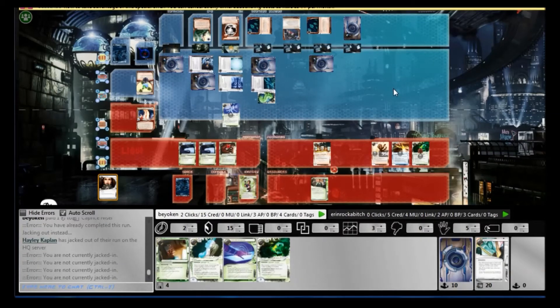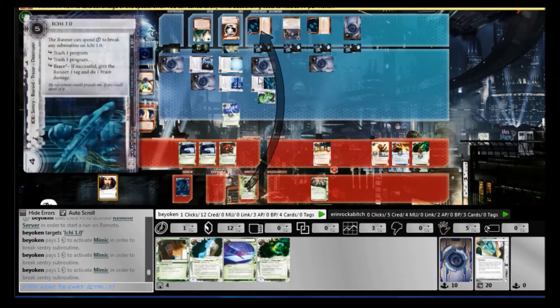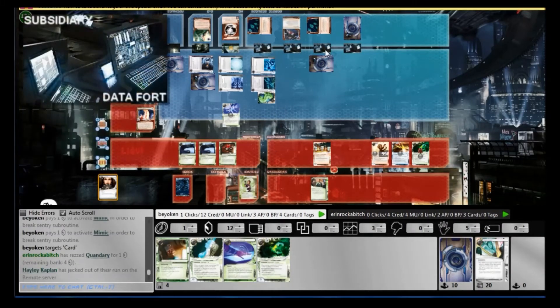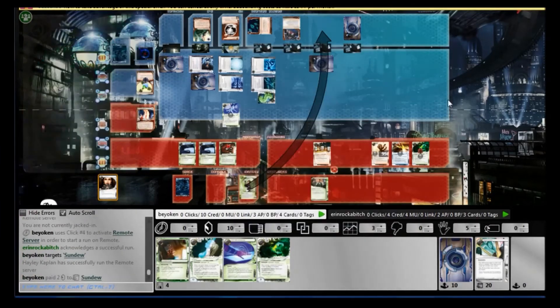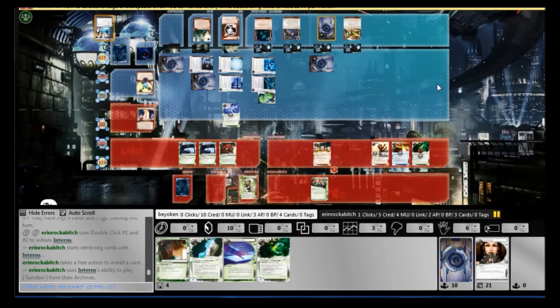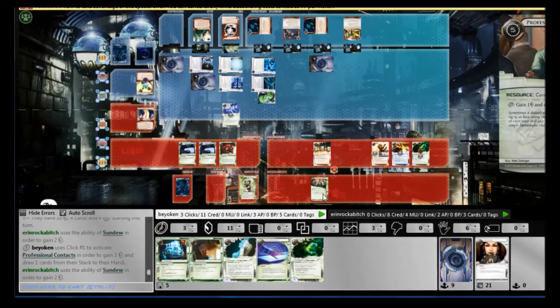I hit the Caprice Nisei in HQ — that obviously goes into the trash. And you'll notice that I'm still on a healthy credit level, even though I haven't found any money cards, thanks to Professional Contacts — I'm gaining quite a lot of money. With my big stash of cash, I need to force him to lose money. You cannot let RP get their credits off, and I'm definitely not going to let that happen. But he does reinstall the Sandu, so I need to contest that once again.